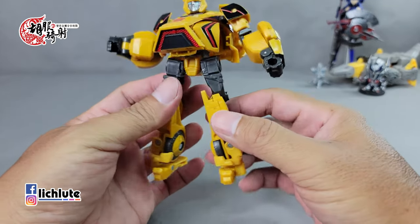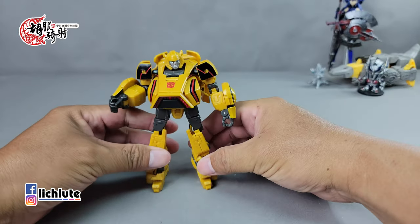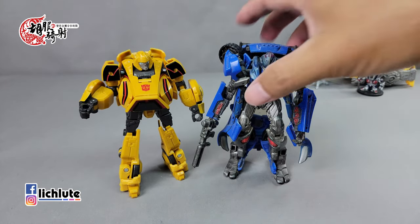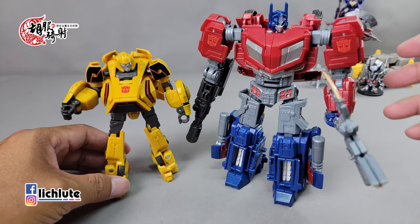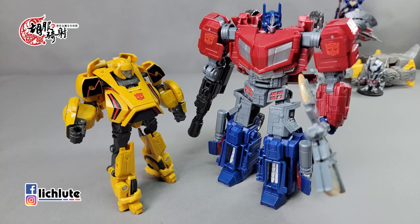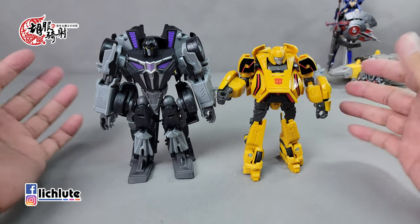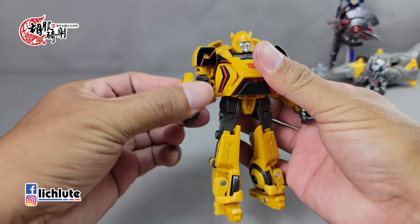它的变形是相当有难度的。手臂的可动度：360度的旋转，二头肌可以转动，手肘可动，拳头可以往内折（这是变形的需要）。腰身可以转动，脚前后左右侧踢没有问题，虽然是一个球形关节但目前紧实度还算可以。脚踝的接地是往外而不是往内，这个是变形时候的一个折叠需要。